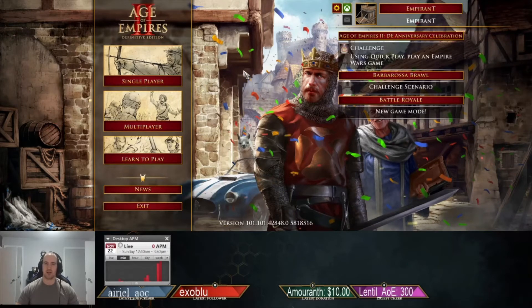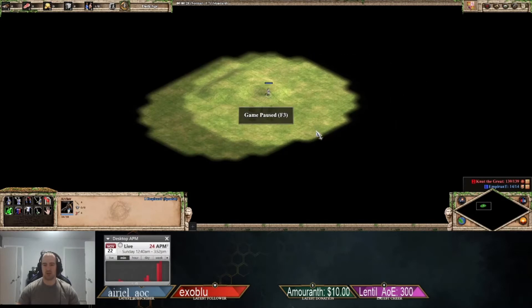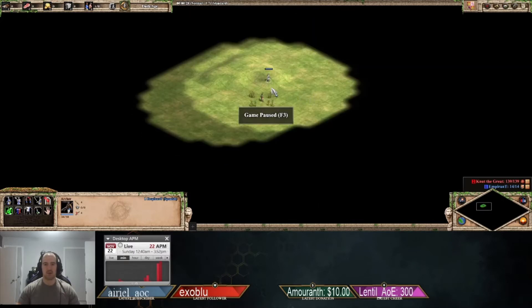I've set up some scenarios to show exactly what's going on. First, let me go over how the hill bonus usually works. If you're uphill, you're dealing 25% bonus damage and receiving 25% less damage. Most of you probably already know this, but here's a quick refresher. I've got two feudal age archers.